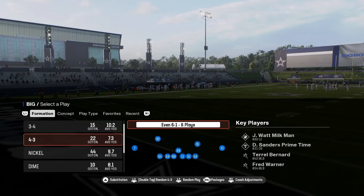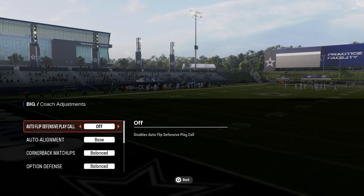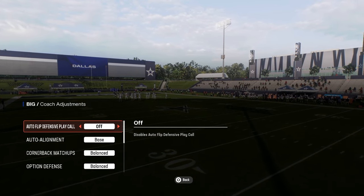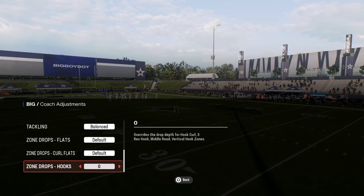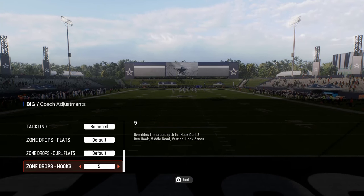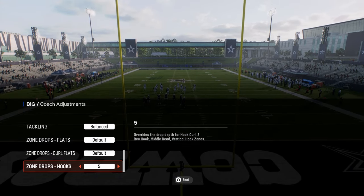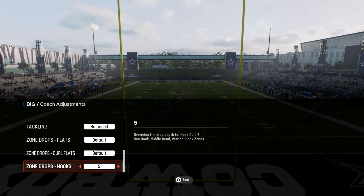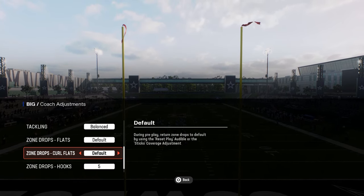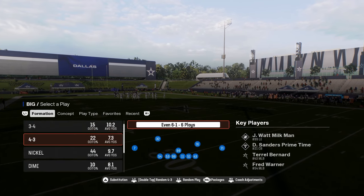We're going to be breaking down 6-1 in this video. In your coach adjustments, you're going to want to turn auto alignment to base and auto flip defensive play call off. I like to put the hooks on 5 when I run this defense, because it's primarily based out of cover 4 quarters — you don't always want that match coverage. If you want to run match coverage, you can turn this back to default.